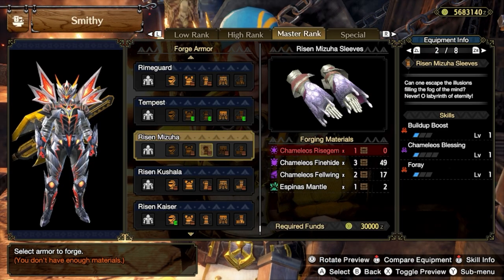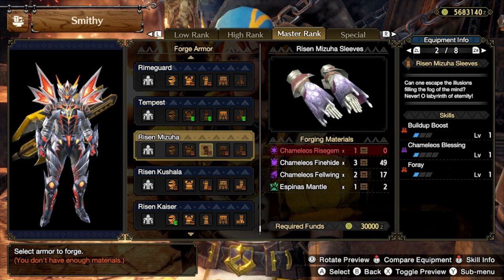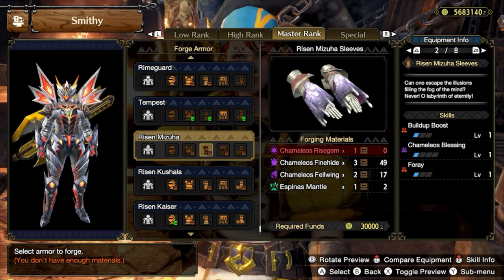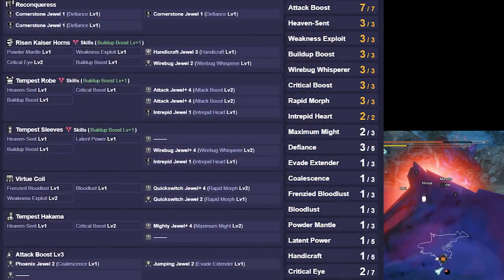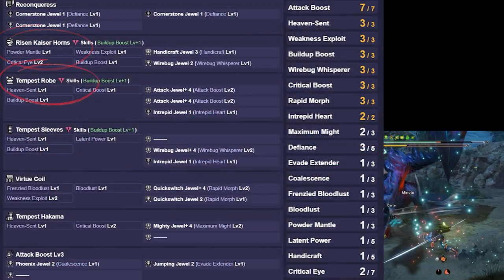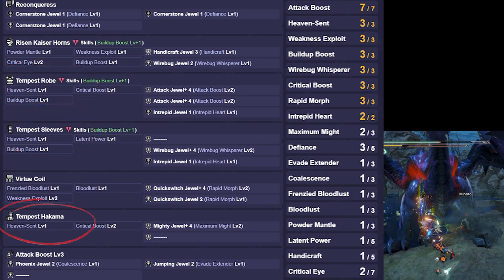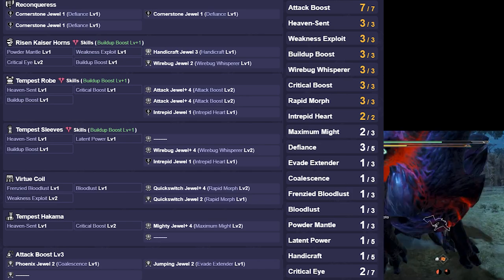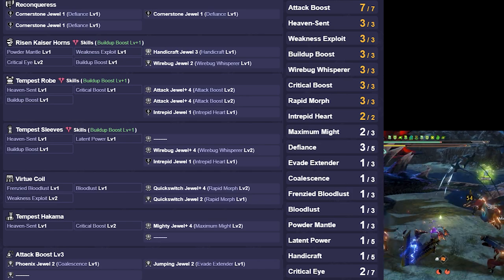If you are having trouble with getting Build Up Boost, you can use Risen Camellios Gloves instead in these builds, but you will be dropping one point of Heaven Sent. All these sets will use the same armor: the Risen Teostra Head, Amatsu Body, Hands, and Legs, and the Risen Shigara Waist. The spots that I put Build Up Boost augments in is also optional, so you can choose whichever slot you like to augment it in.